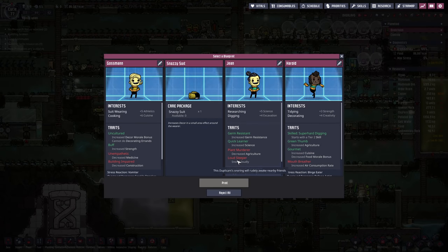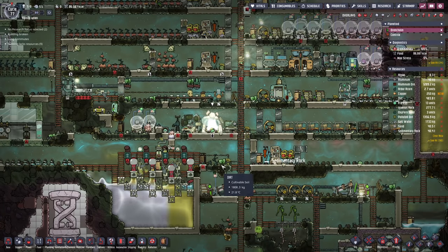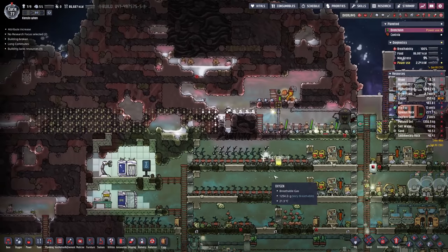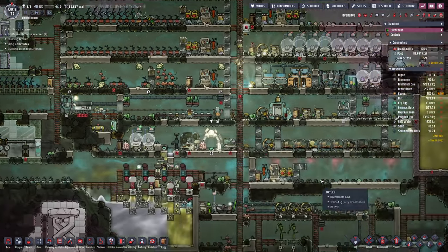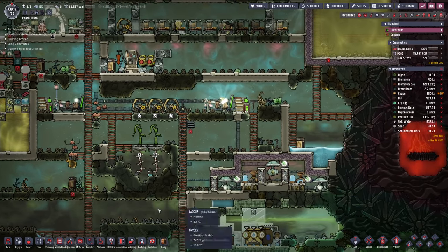Looking at the blueprint: loud sleeper would just mean we'd have to give them their own special room — not really bothered. They do have a lot of research to make them very fast at learning. Just grab the suit — there'll be better dupes along and we don't need them just yet. I should really find a way to get rid of all that bleach stone — I've been letting it off-gas for a while now because I was just too lazy.